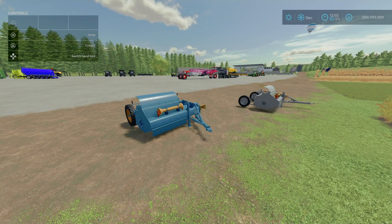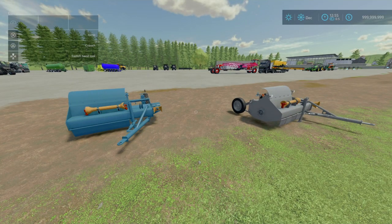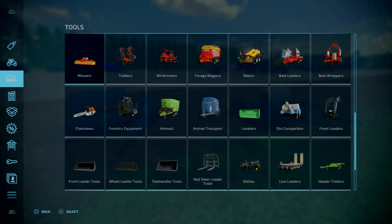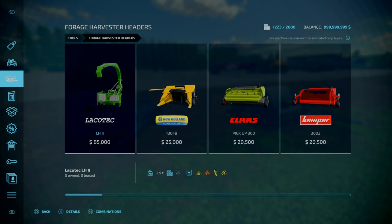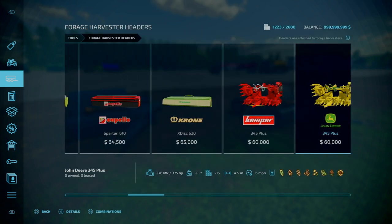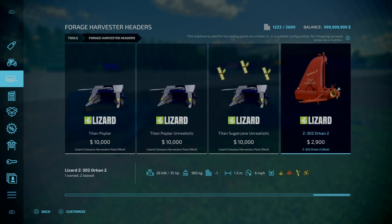Now for the Z302 Orkin II, this is by Zimoff, 11.29MB to download. In terms of slot count it is 10 slots on console, goes down to 2. You'll find this under tools, under forestry harvester headers, go towards near the end. 2,100 to purchase. It says it can do grass, wood chips, chaff, and sugar cane — weirdly.